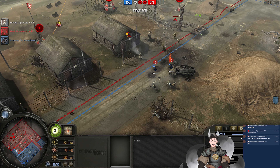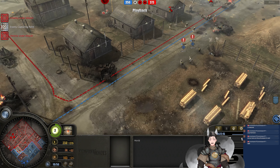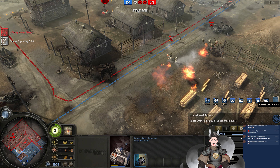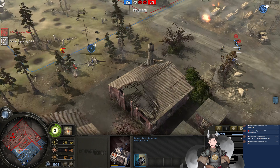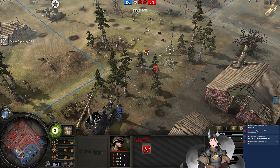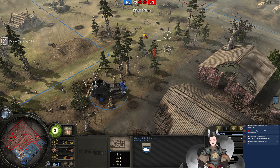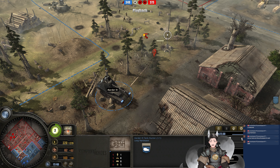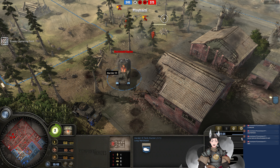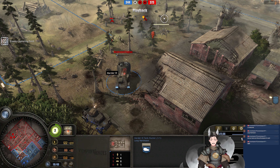He only has Panzergrenadier squads remaining — still gets the Greyhound though. Needs more anti-infantry support at this point in time. They have Schimmwagens — that wouldn't be that bad. Does have one Schimmwagen in the field. Marder needs to not advance forward — it is a true threat from the engineers. Small-arms fire can critically hit the Marder. And there's another engine crit there.